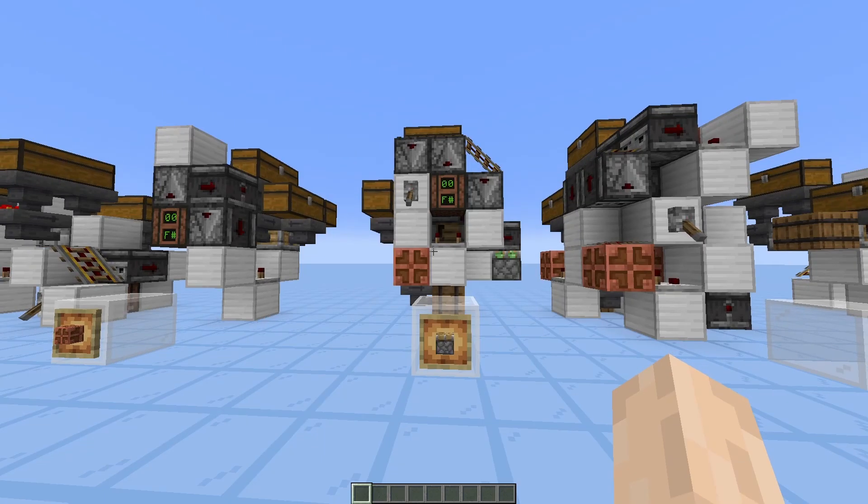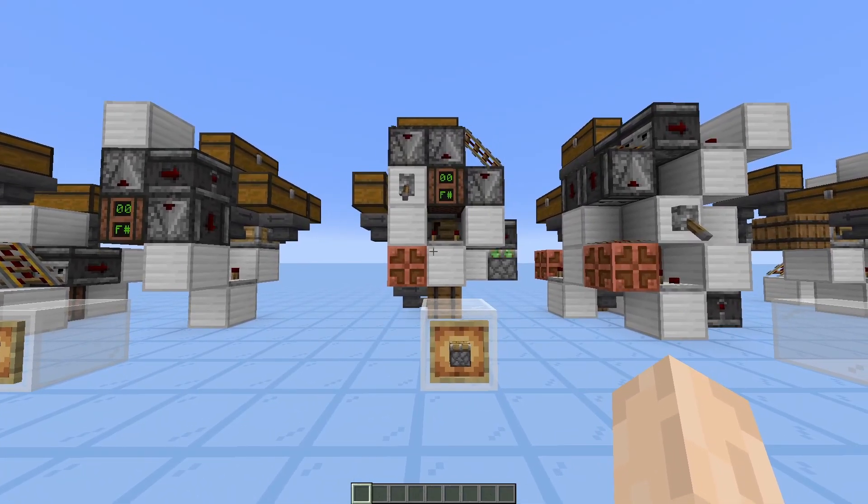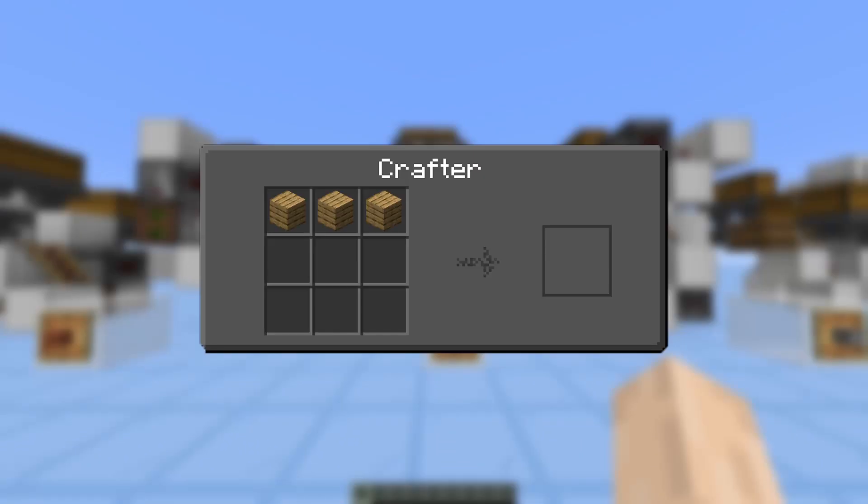For this we'll take the pistons crafter from the last video as an example. To craft a piston we need 3 wooden planks, 4 cobblestone, 1 redstone dust, and 1 iron ingot. We can consider as raw materials — materials that don't need to be processed before by another crafter — the cobblestone, the redstone dust, and the iron ingots.